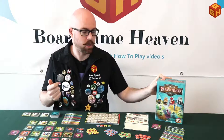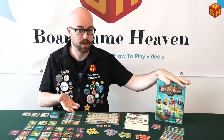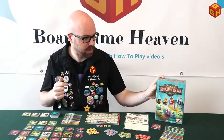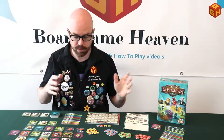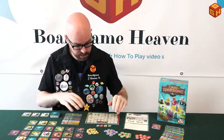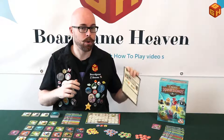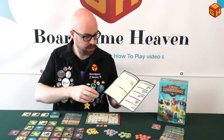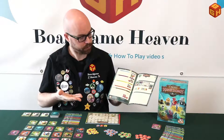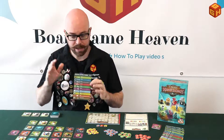That's the only gripe I really have with the presentation — it's a huge box for what it is. Otherwise it looks really nice, the scoring board is handy, and the rules are simple and explained easily and quickly in just four pages — half English, half Dutch. It's quite easy to explain; you just need to learn what all the factions do and that's basically it.